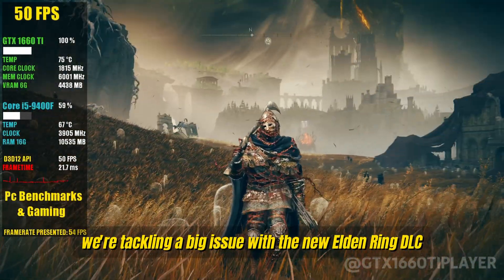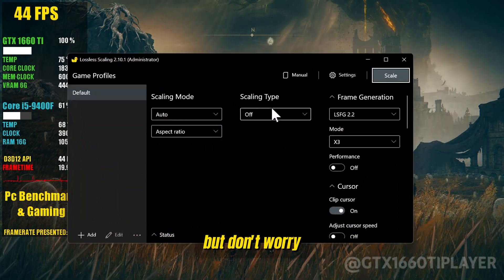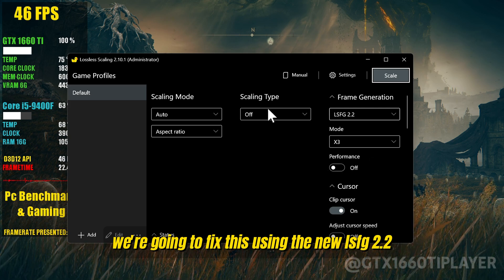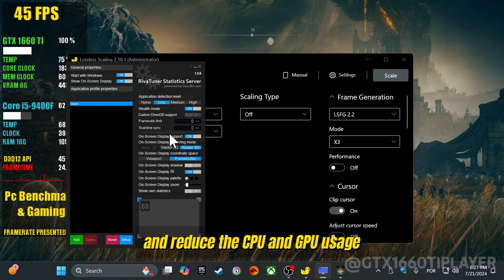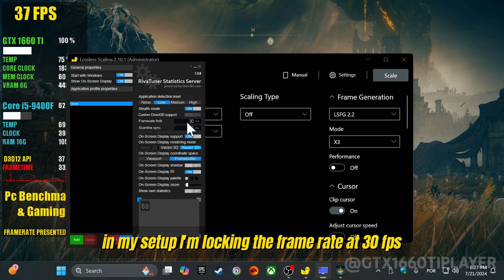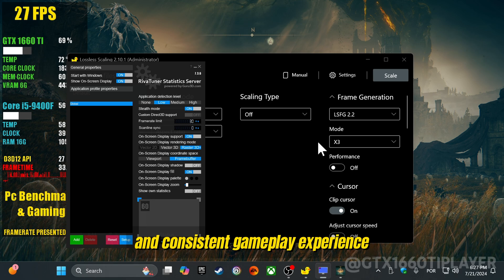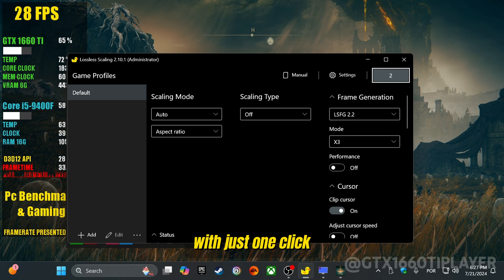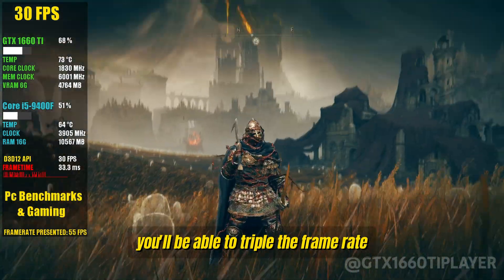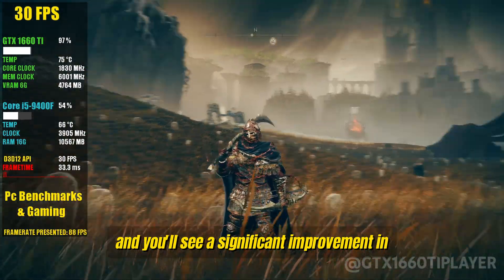We're tackling a big issue with the new Elden Ring DLC, which has been running very poorly with a lot of instability in the frame rate. But don't worry, we're going to fix this using LSFG 2.2. First, let's address the frame rate stability and reduce the CPU and GPU usage. In my setup, I'm locking the frame rate at 30 FPS using RivaTuner Statistics Server — this step is crucial for ensuring a smooth and consistent gameplay experience. Next, open Lossless Scaling. With just one click, you'll be able to triple the frame rate. Wait a few seconds for the process to complete and you'll see a significant improvement in the game's performance.